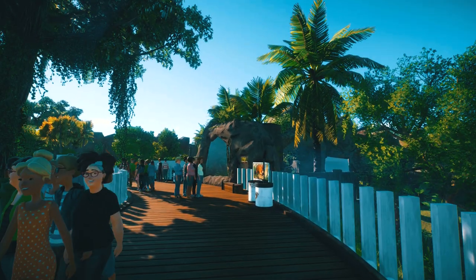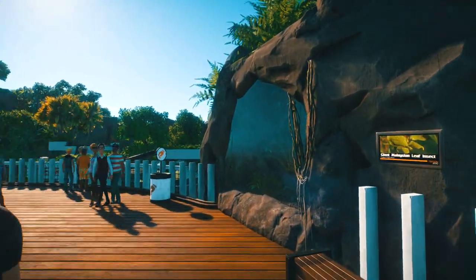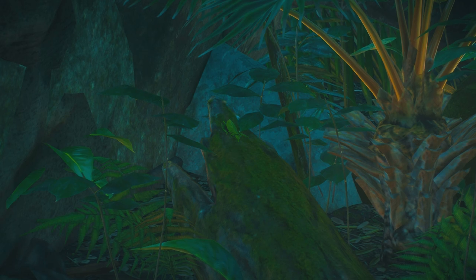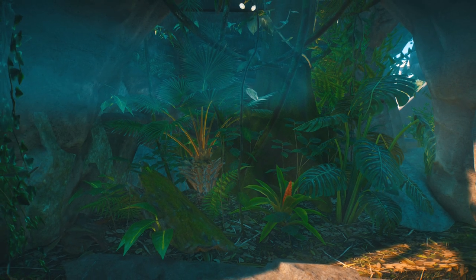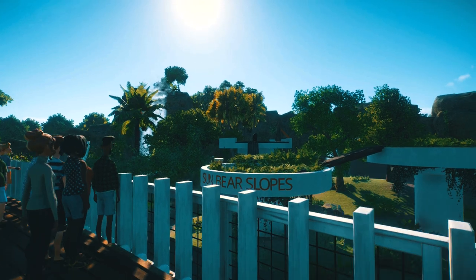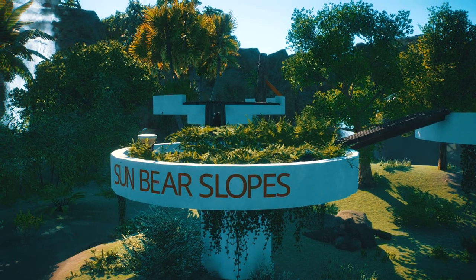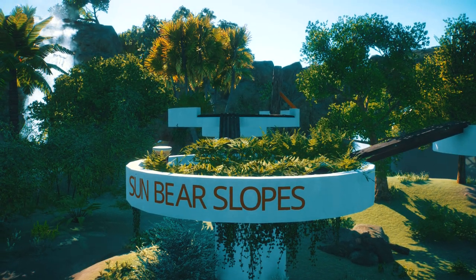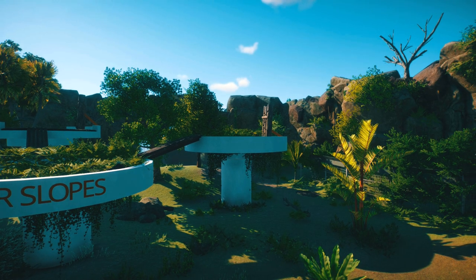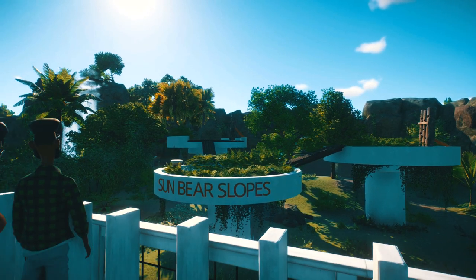That stretches around here and takes us to an exhibit for the giant leaf insects — these are the hardest to spot in the game; the last thing Frontier needed was an animal that's camouflaged as a leaf. You can actually see one here, which is rare. And then we've got the sunbear habitat — pretty weird habitat but I really like how it turned out. There are three towers for the sunbears to climb up on, most of their enrichment items are up there, and there's a nice waterfall in the background.